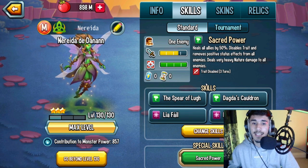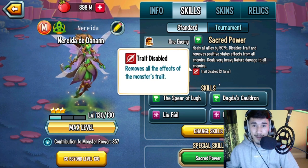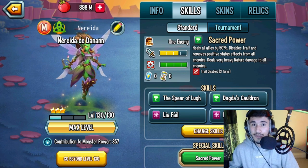The ultimate — Sacred Power — heals all allies by 50%, trade disables them, removes negative status effects, and deals very heavy nature damage to all enemies. That's huge — it comes with a 50% heal, trade disable, and per all in one skill.